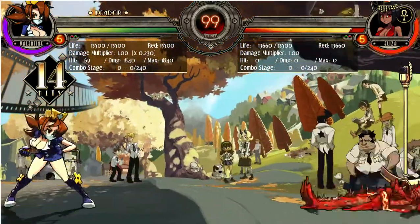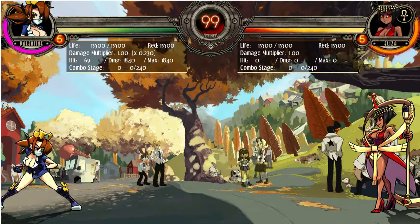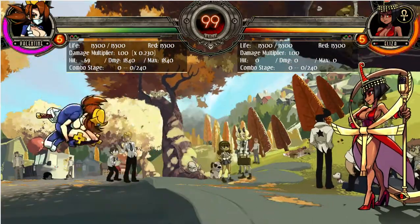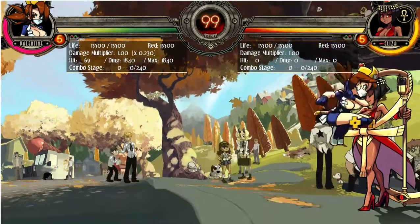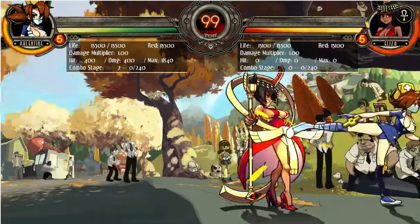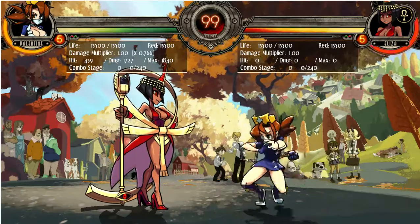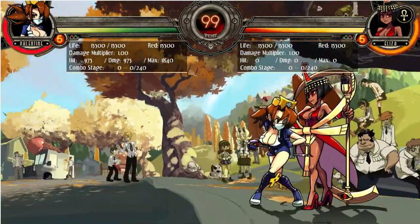The Dead Cross moves are pretty good — you can use them to end combos. Next, she has Savage Bypass: light, medium, and heavy versions. Basically, what these moves do is leave your opponent in a pop-up state, and it's really good to use during combos.